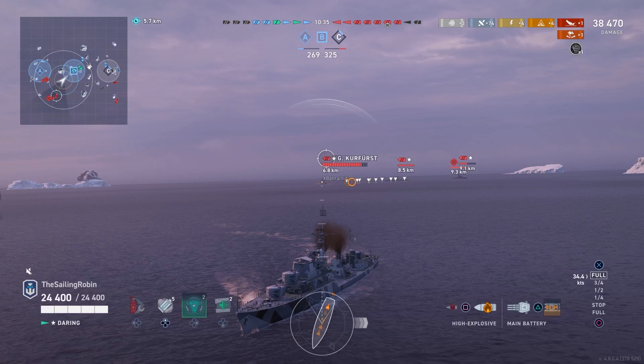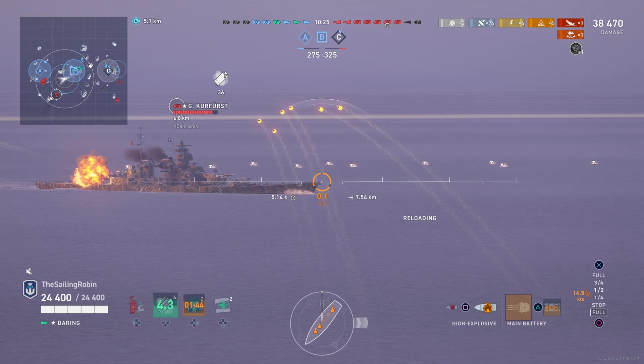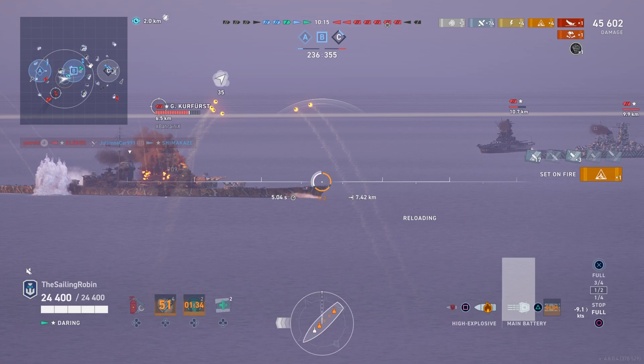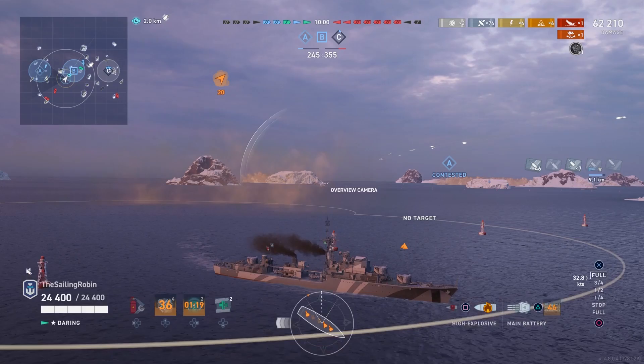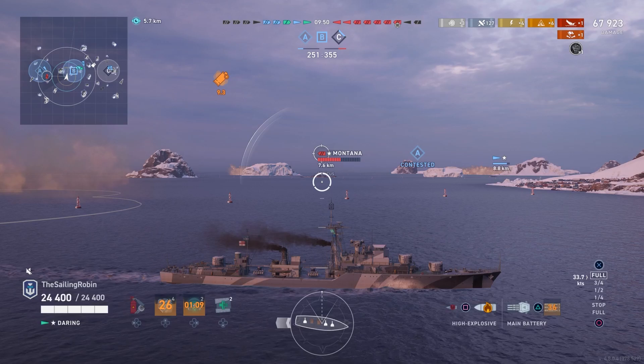Only one friendly destroyer is left to defend the A area as well, and with my torpedoes unfortunately going amiss, we're already on the back foot. But if this Kurfürst starts to push, I'll make sure to make him pay for it as much as I can — so smoke up and let's make our guns sing again. Daring has this sort of satisfying feeling of reliability that I really enjoy, being able to maintain pressure with both guns and torpedoes. Not sitting in smoke long enough to be a torpedo magnet, but just enough to remove some chunks of HP, reposition while spotting, and start all over again. I think that this jack-of-all-trades aspect is what makes the ship so strong and sometimes unpredictable for the enemy team.